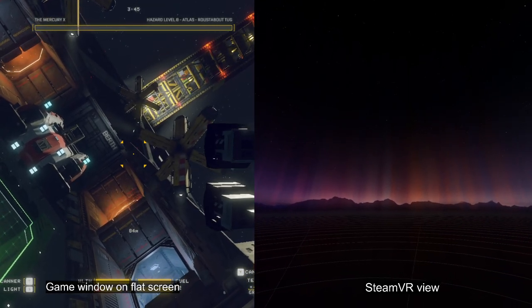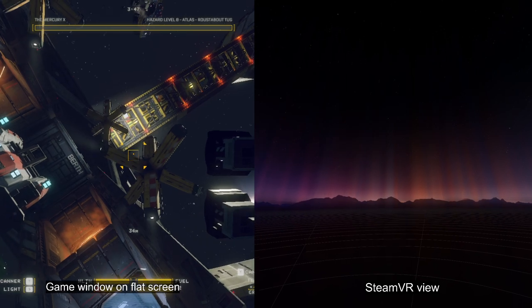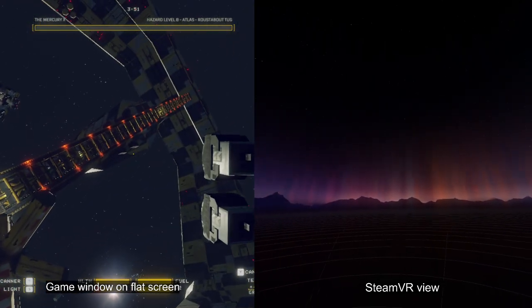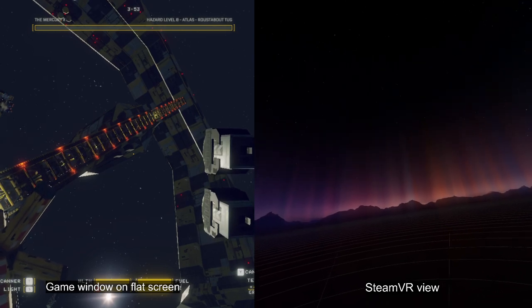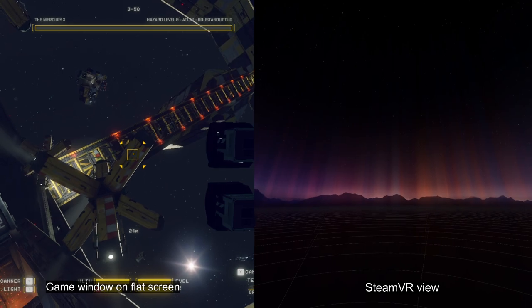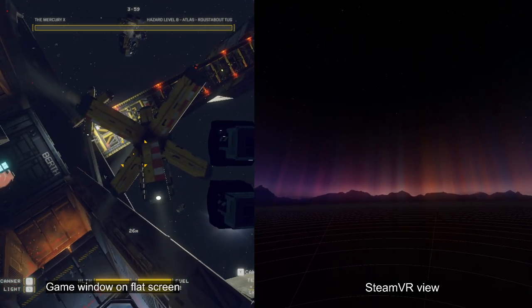This is Hard Space Ship Breaker. I tried to make a quick VR mod for it, but for this one I had to use a different method for injecting VR into the game. I'll try to talk about this method soon in a different video, going a bit into the technicals.